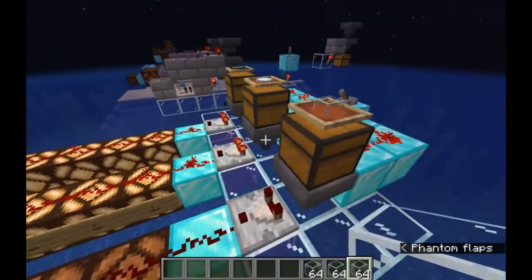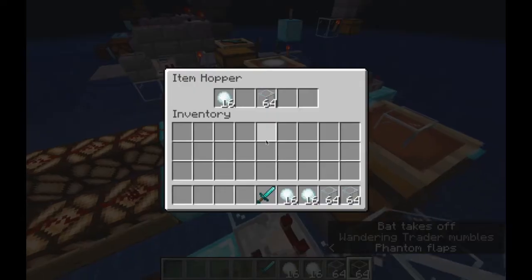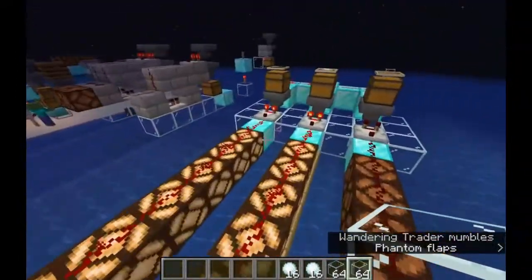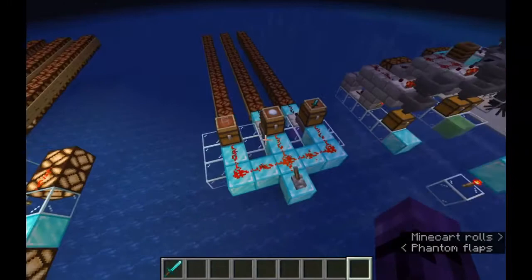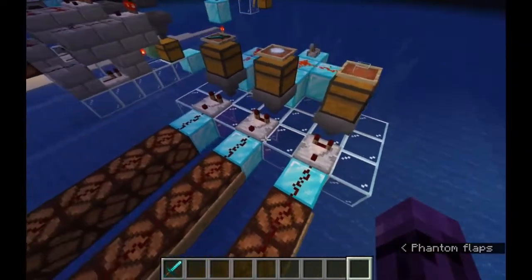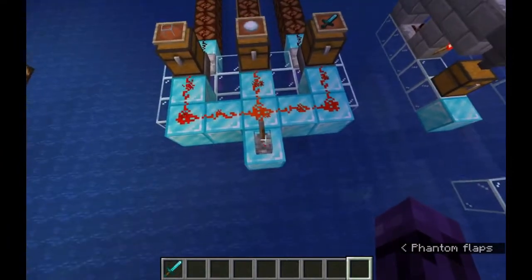If I were to put a stack of glass, a stack of snowballs, and 1 diamond sword into a hopper, I still get a signal strength of 9, because each of those slots is completely full and cannot take any more items — you still have 3 out of 5 slots full. Here we have locked hoppers underneath each chest. As soon as I unlock them, the items will start going into the hopper one at a time, and let's see how fast these lights come on.